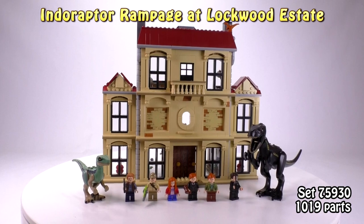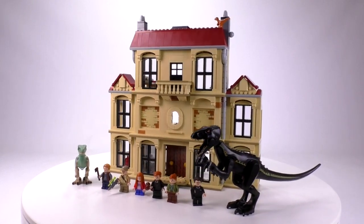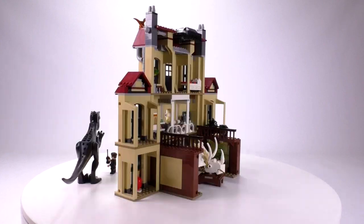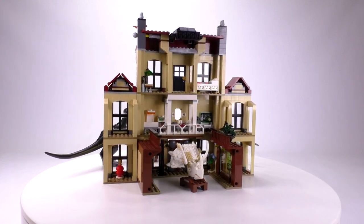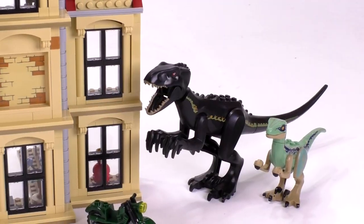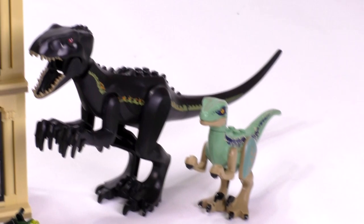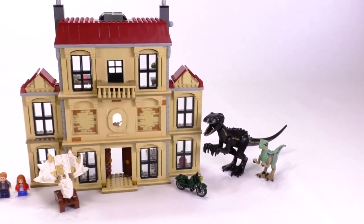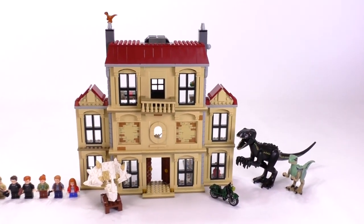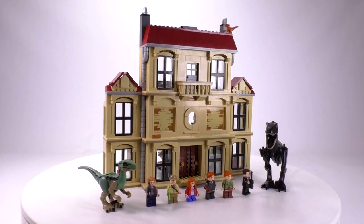Hey everybody and welcome to Brick Vault. In front of me here is the Indoraptor Rampage set from the latest Jurassic World line. It has the Indoraptor — you can see the large black, very evil, slender, quick dinosaur. It's basically like a raptor but on roids or something; it's a really big evil-looking dinosaur.